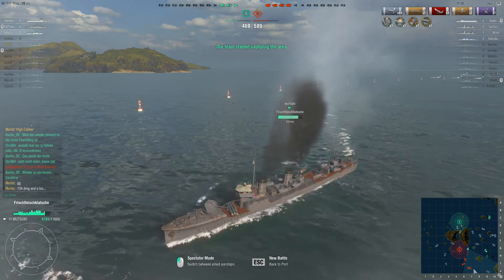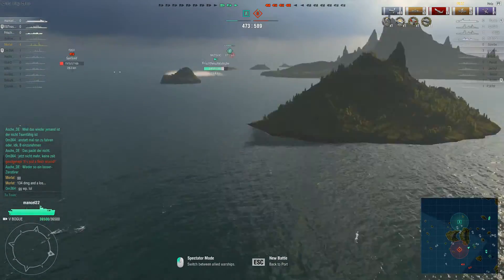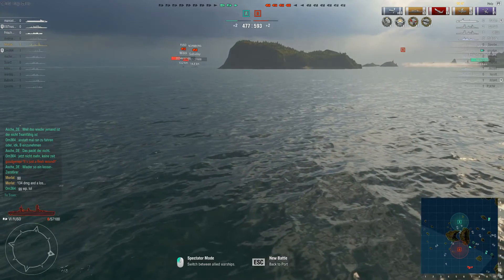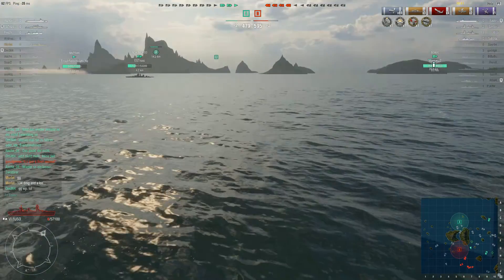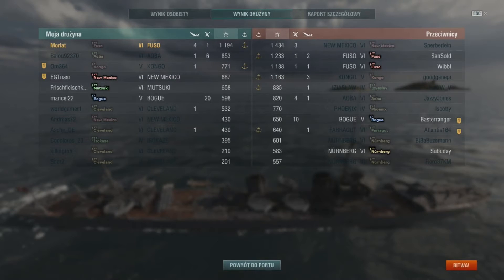I don't think the New Mexico will stand a chance against those ships — they can just kite him. He is slow and doesn't have a lot of range. The New Mexico is a great brawler, but if the enemy refuses to brawl, not sure what he can do. The friendly destroyer has left the capture point for some reason. Unfortunately it was a loss. What I forgot to mention is that the battle timer was almost over by the time the destroyer started to capture — maybe that's why he left, but he could have started that a lot sooner.